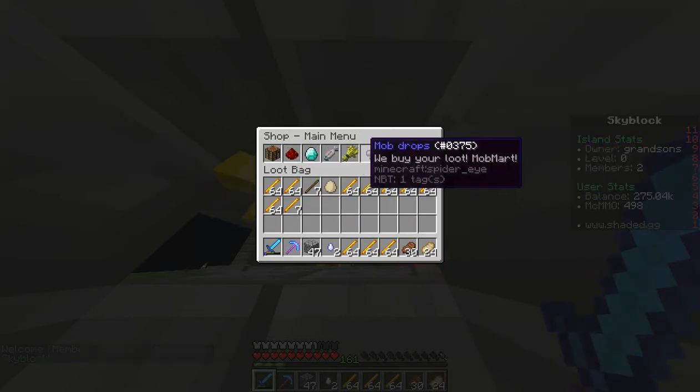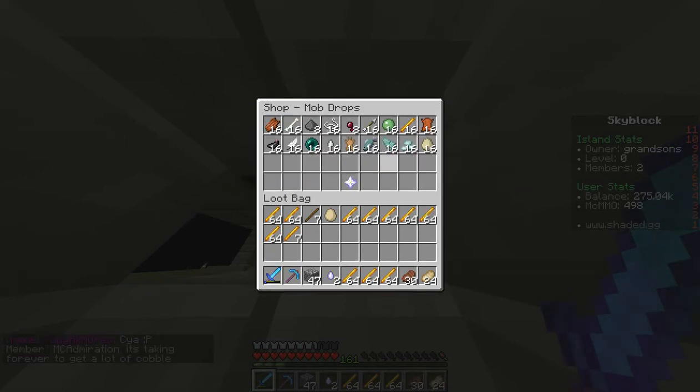Say you wanted to sell some mob drops, you would left click. Now, before we go any further, hold up your two hands. Hold them up like you're holding up a five. Notice how one of your hands makes an L, and the other one makes a backwards L. The one that makes an L is your left hand. The one that makes a backwards L is your right hand. So remember that as you click — the left side and the right side. So left click on one of the things you would like to sell.